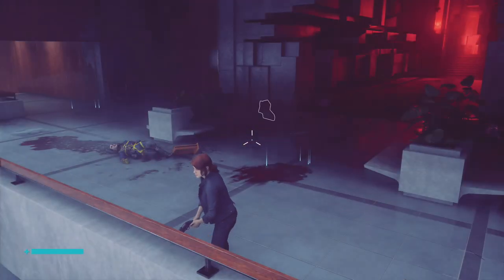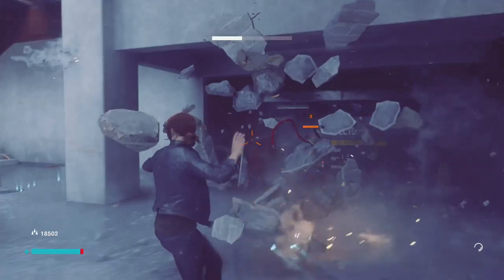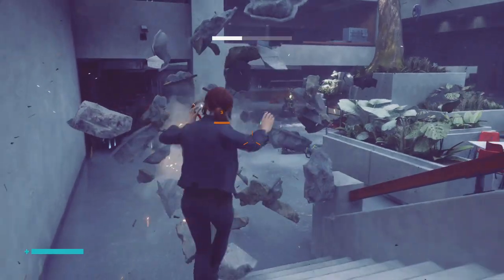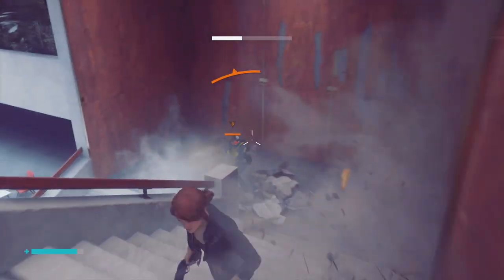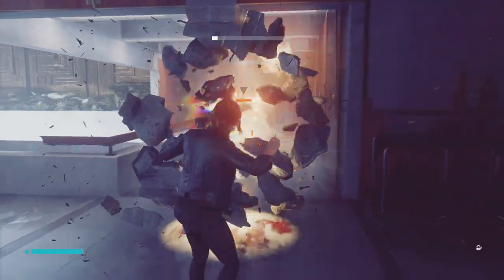Another ability you can unlock is the Shield ability, which allows you to pick up items and form a shield in front of you. I basically didn't use this ability at all. You end up giving your back to any enemies behind you, and you're using your ability meter to pull up the shield — so why wouldn't you just use your ability meter for something more aggressive? But it's there if you want it.